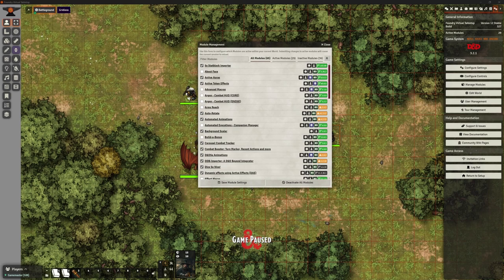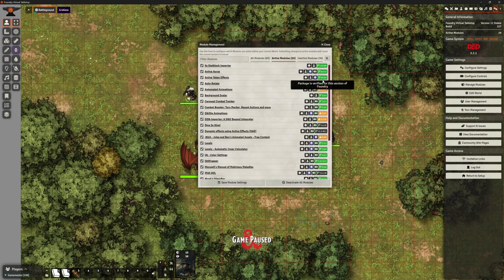Also, there was a similar comment about telling which modules are updated. So just in the test world here, with my active modules, I can see down the right-hand side which ones have been verified. Orange ones were last verified for version 11 — doesn't mean they don't work; JB2A absolutely does. Black ones are verified with no problem. Green ones are verified for this version of Foundry. The difference between green and black is a compatibility risk: black means last verified for version 12 but not quite the current one, whereas green is 100% up to date.